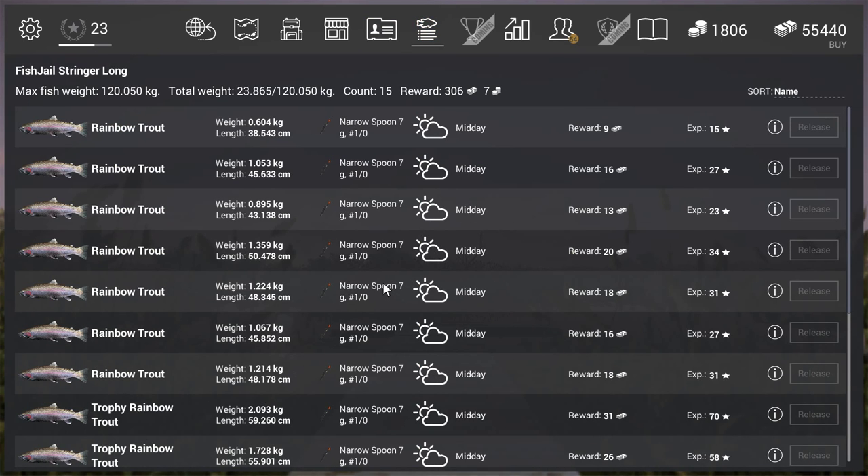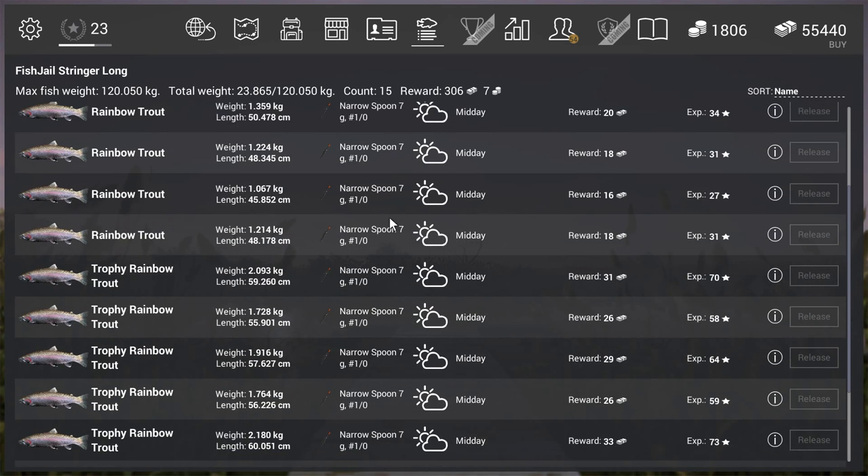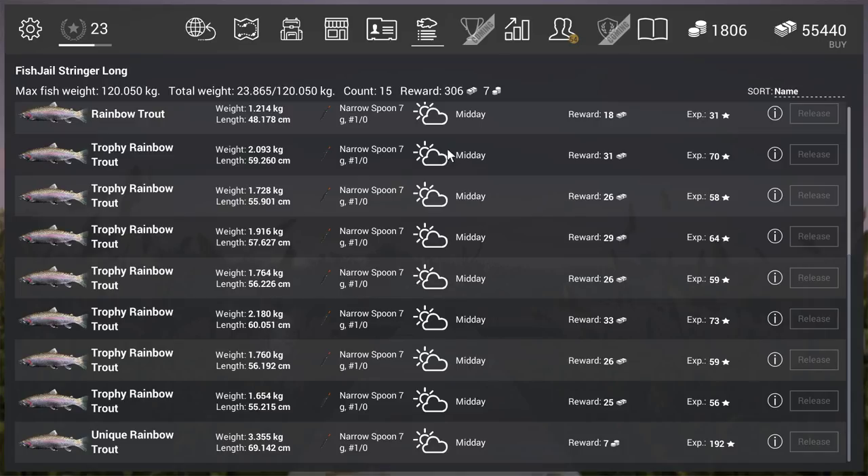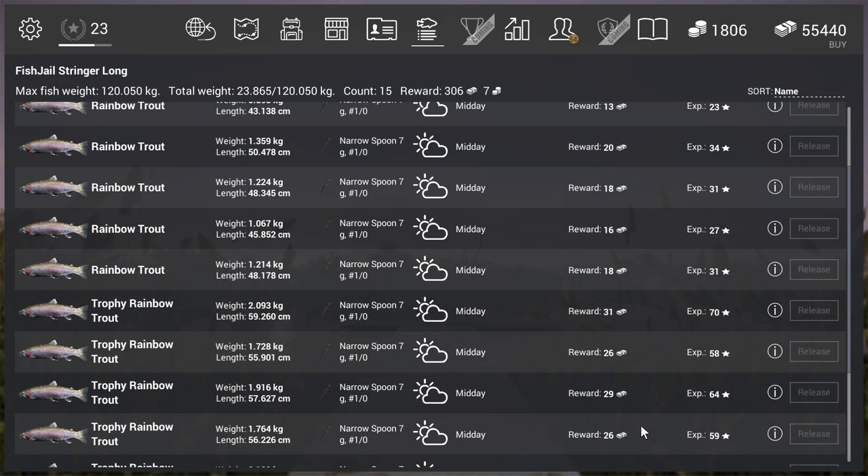Let's have a look at the net. You can already see I got 15 rainbows, a lot of trophies, and one unique. So it's a really good farm — not that hard to get the normal fish and trophies in. The unique rainbow gives 7g 192 experience, which is really good XP.